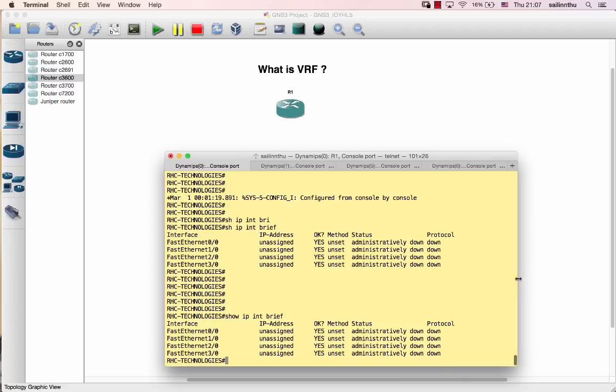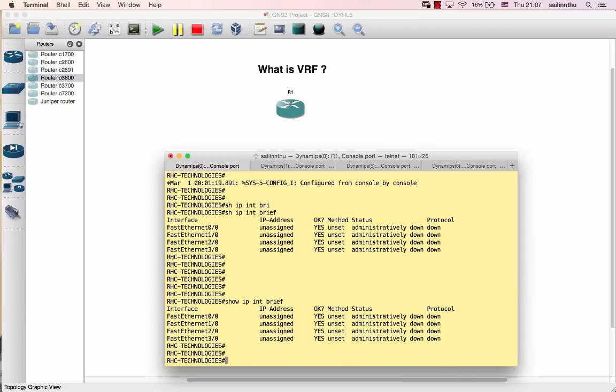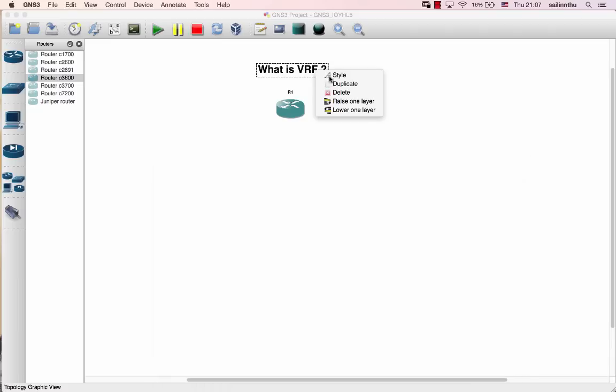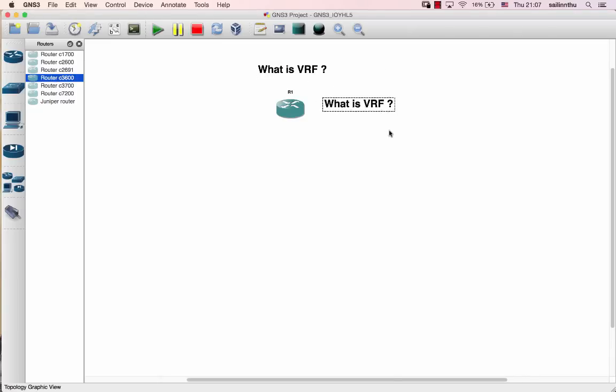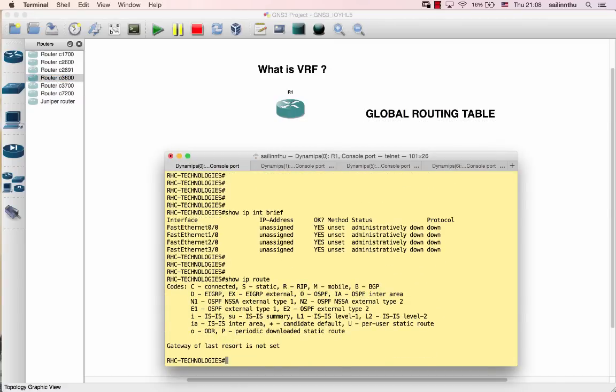By default, the router has one routing table - the global routing table. You know 'show IP route' shows the global routing table. Everything goes into this one global routing table.